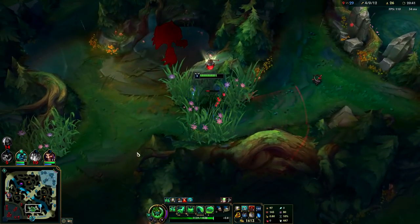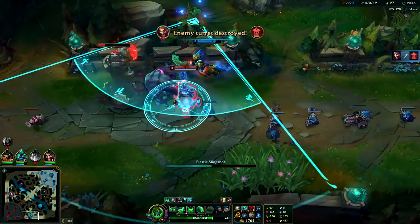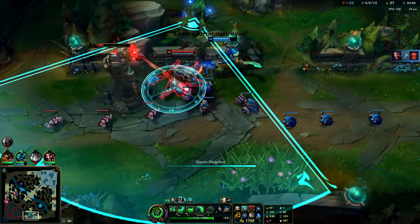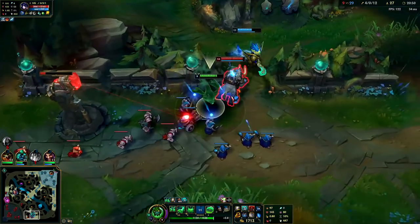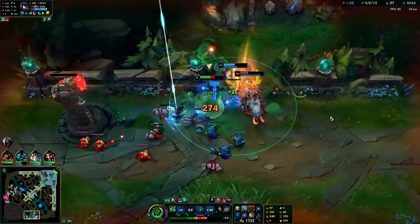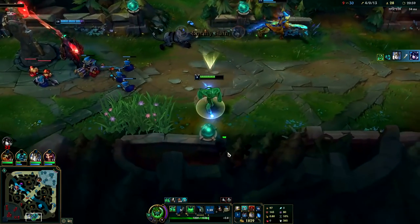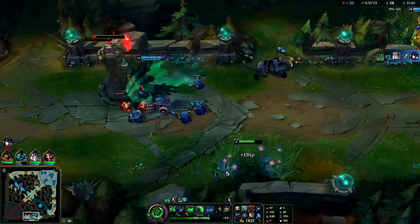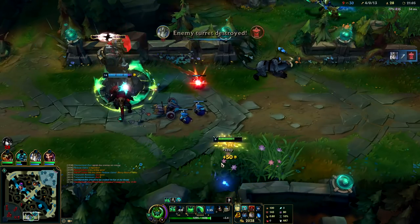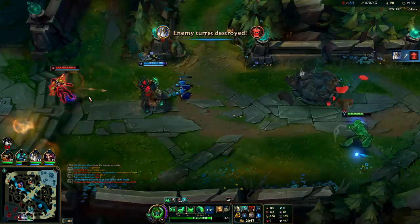You're basically a Fiddlesticks — I'm just trying to set up Fiddle R's. I'm going to Q against the minion and ult, trying to ult away from her turret. Pick up the blobs and we're back to high health. You can wait in the bushes — bushes and walls are your best friend on Zac. That's how you land your E; if they see you doing it, it's really easy for them to dodge.